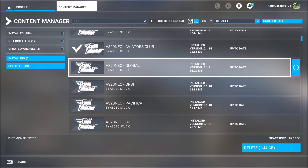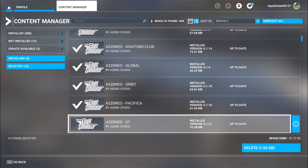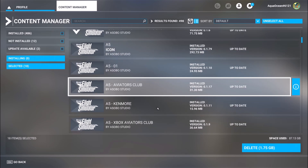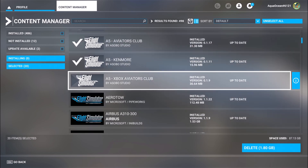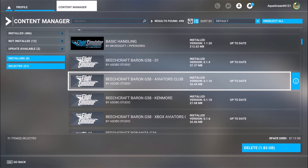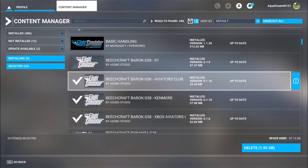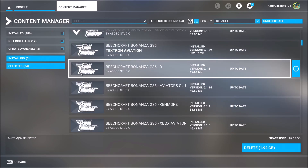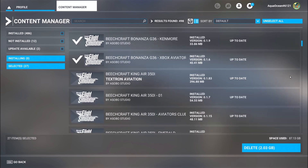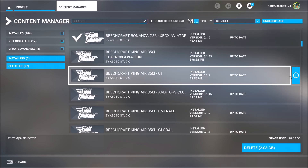Give me another two minutes and I will cut part of this clip. Global Orbit, Pacifica — what is this one? S7 — I'm a little afraid about this World Travel, Xbox Aviators Club, Kenmore. I'm careful. Kenmore, Xbox — I will not check it twice, I'm sure. Xbox — see how many already? Two gigabytes. Exactly as I said, that was a hit under the belt.